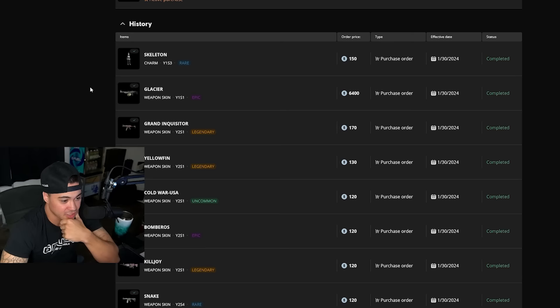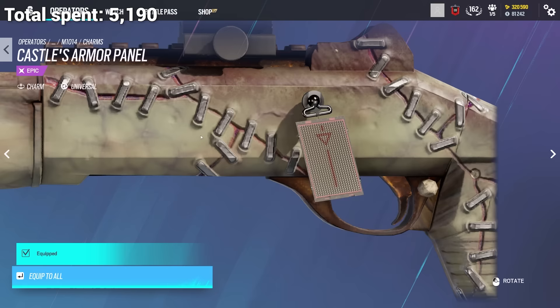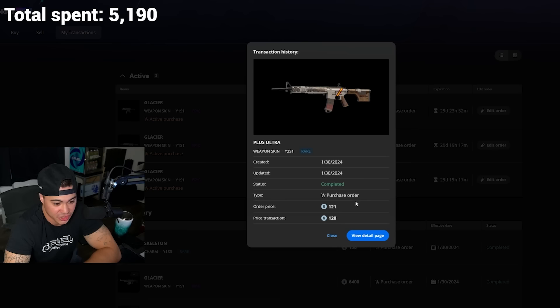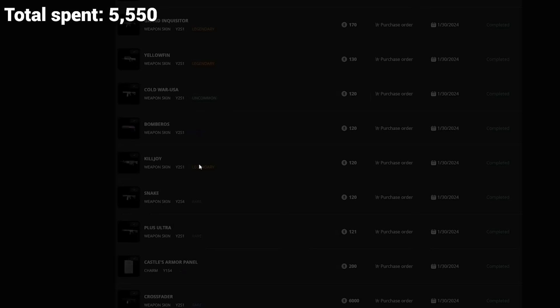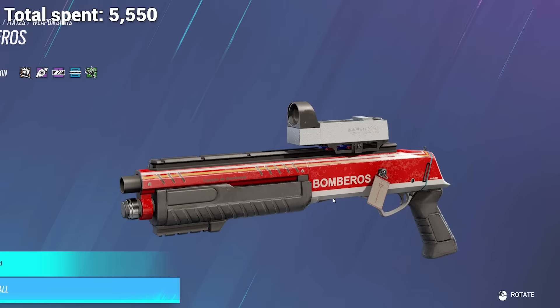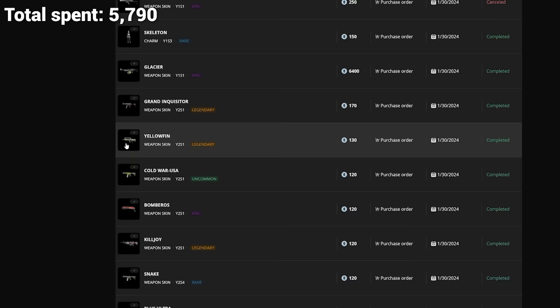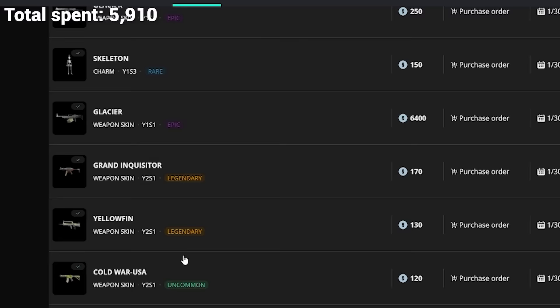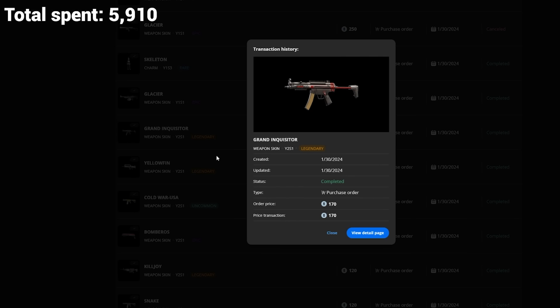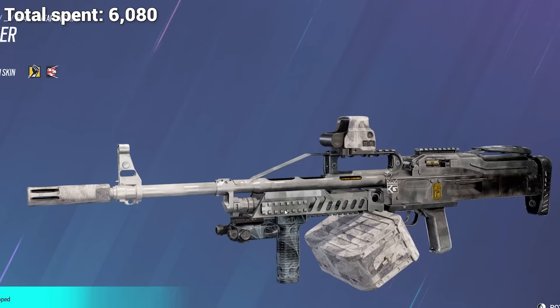These are the ones I did purchase already. I ended up buying Crossfaders — got it for 5,000. Got Castle's Armor Charm and some cheap Year 2 Season 1 skins, like 120 credits. Also ended up getting Killjoy, which is a Year 2 Season 1 legendary — got that for 120. Bomburos, a Year 2 Season 1 epic, got that for 120. Cold War USA — got that for 120 also. Yellowfin — also got for 120, which is crazy because 160 R6 credits is about a dollar, so I'm getting all these for 75 cents. Grand Inquisitor, a Year 2 Season 1 legendary — just over a dollar. Did end up getting the Glacier for Fuse's LMG, got it for 6,400.